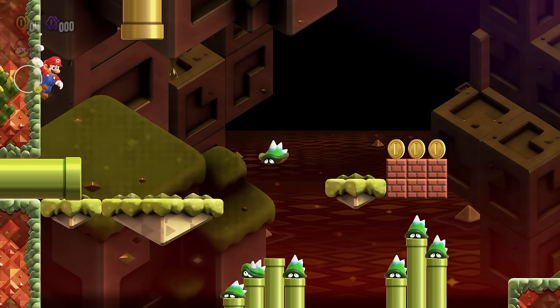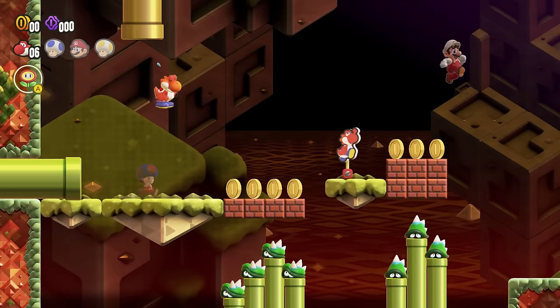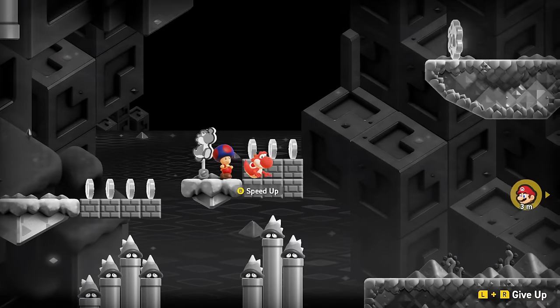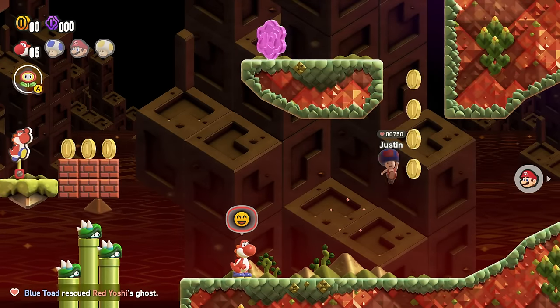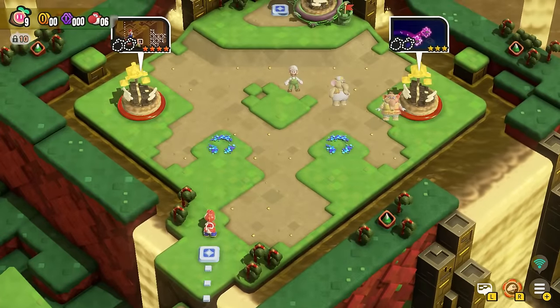Then I had another idea — what if I was Yoshi? What if I managed to flutter jump into that pit? So I tried again, and oh my goodness, it worked! And this dude, Justin, he revived me. Thank you so much, Justin — you're the freaking best! With this level out of the way, we can try Lounge to Victory.